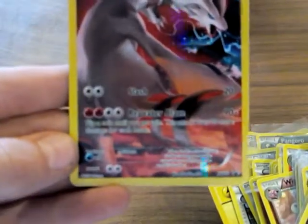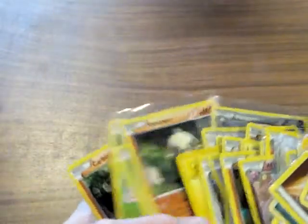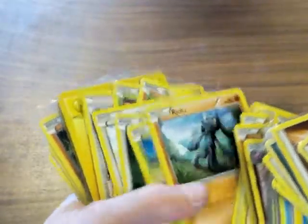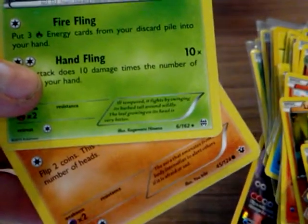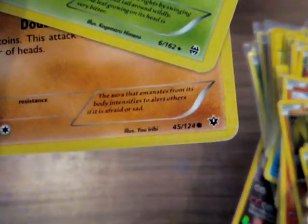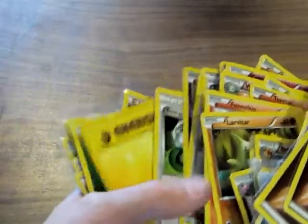This has a really nice glossy shine. Repeater Blaze is a pretty good attack, just not as good as some of my deck cards. Then there's Minccino, Simipour, Riolu, Cottonee, Krokorok, Meowth, Chansey, Simisage — that's a rare. If there's a star in the bottom corner, that means it's a rare; a circle means it's a common. The star on Black Star promos is way bigger — that's how you know.